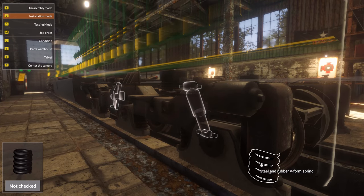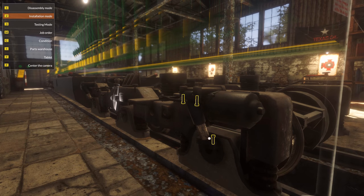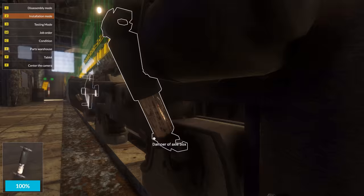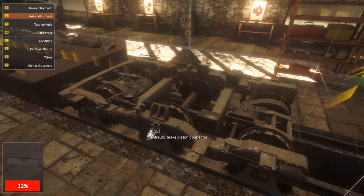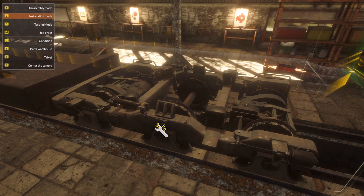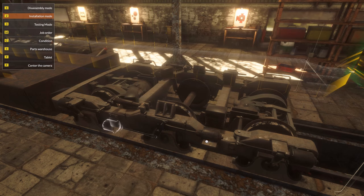Look at those springs — man. Let's put that shiny new one in. It doesn't look that new, but that's what I kind of like about this. As soon as we put this on, we'll be able to put all the hydraulic brakes and the lines. There we go — pistons. And that goes over there. I feel like a train mechanic now — a proper one.